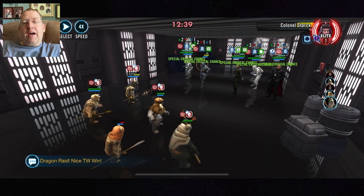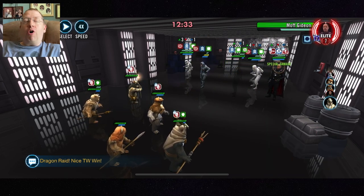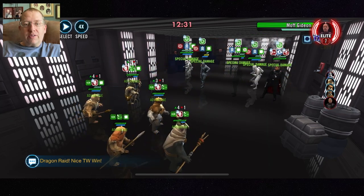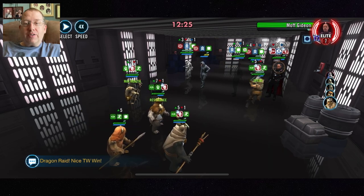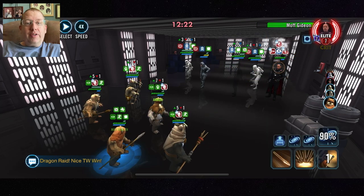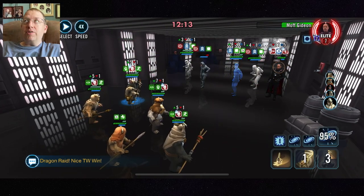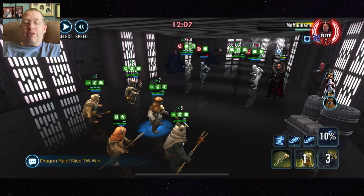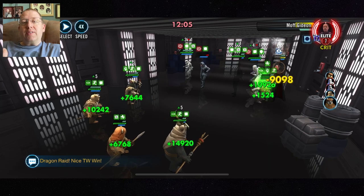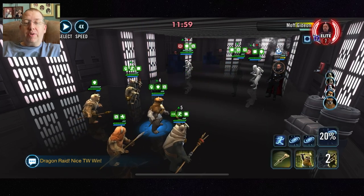With Wicket, you want to use his second special — calling an Ewok to assist — and you're almost always going to want to target Ewok Elder with that. Poplo's basic can remove taunt from the enemy, but that doesn't really matter much in this event. You primarily want to call Ewok Elder to assist because Wicket's second special puts the assisting Ewok into stealth, and you need to keep Ewok Elder alive at all costs. He will revive your entire team.